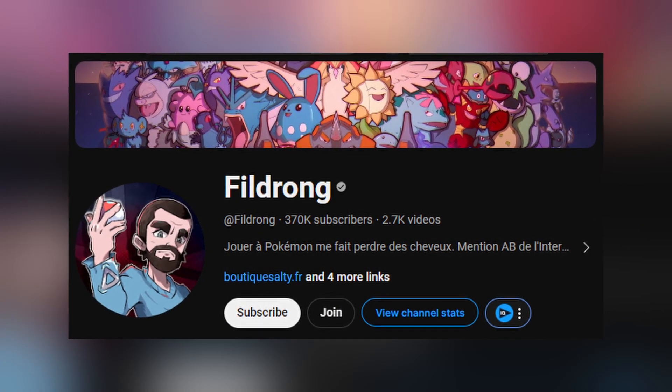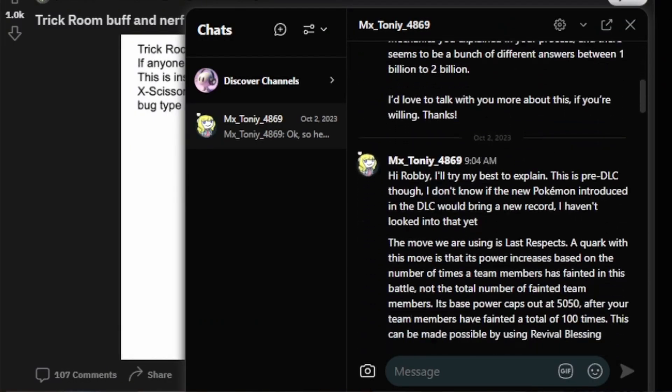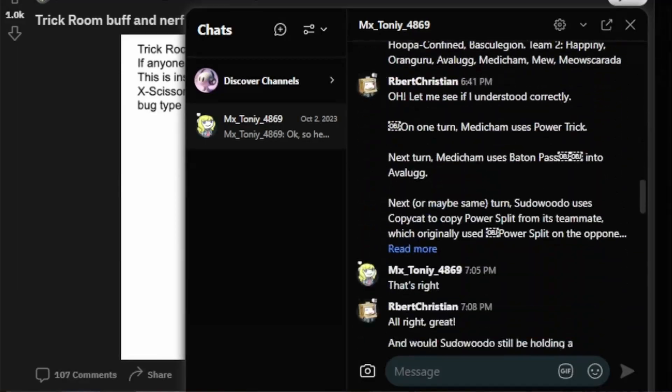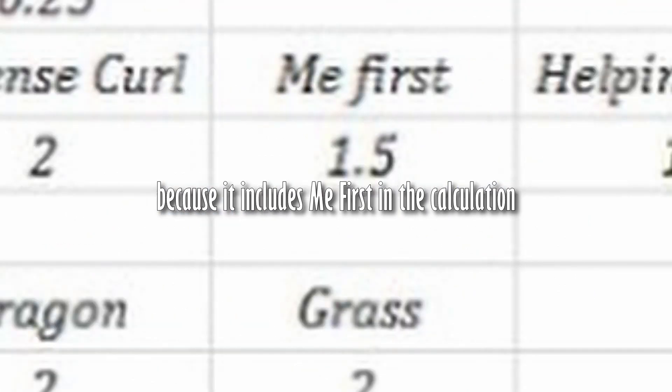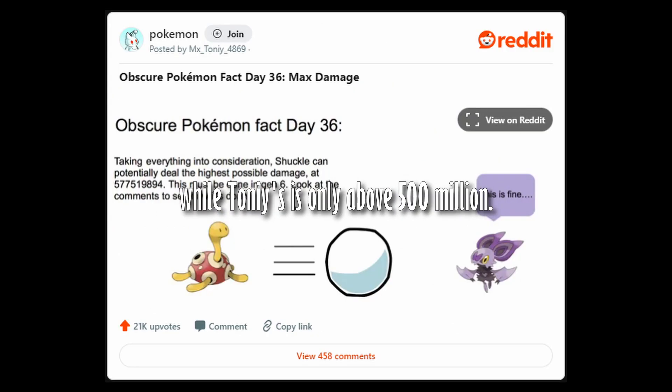I researched extensively and found that the same person already came up with an even higher answer more than a year ago. Why am I always late to these things? I also have to give credit to a YouTuber by the name of Phil Drong, who contributed to this question, but I couldn't understand what he was saying. So I messaged Tony on Reddit and kindly asked them to explain what that process would look like. I don't know anymore if the 700 million answer I found on Quora is correct, but we have a higher answer now, so it doesn't matter.